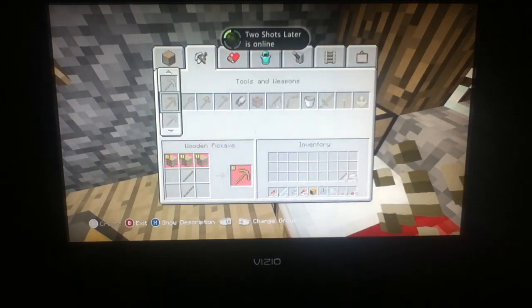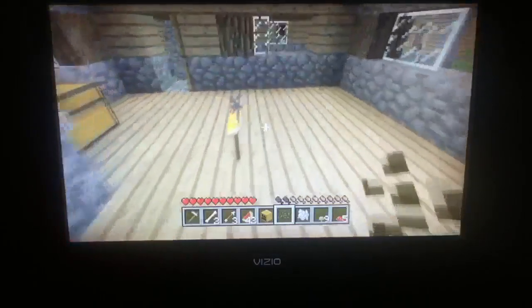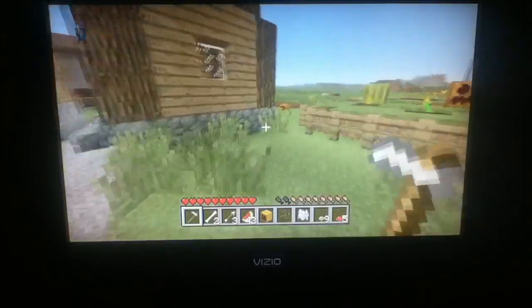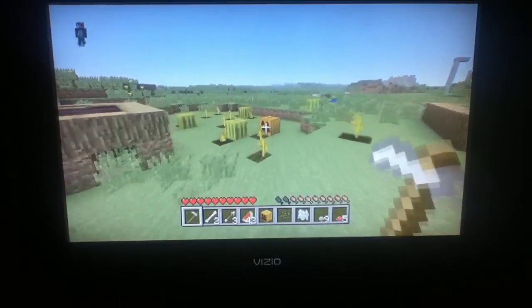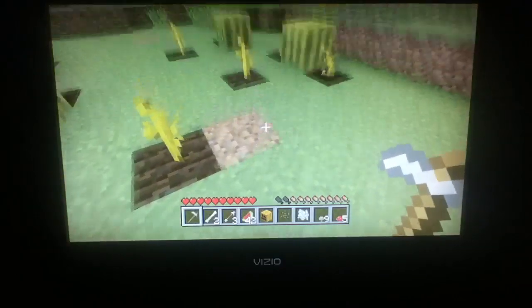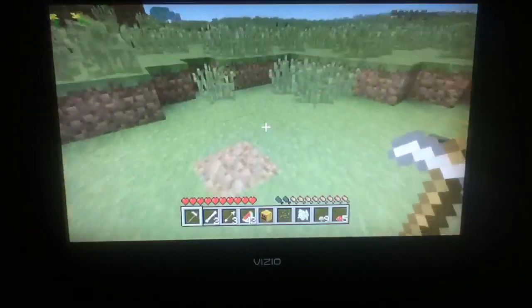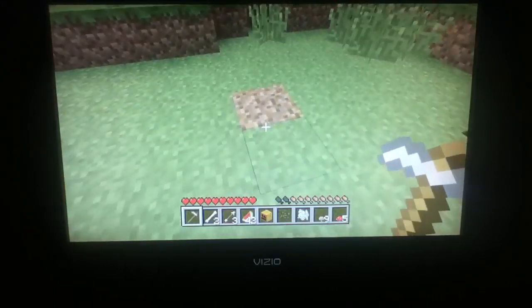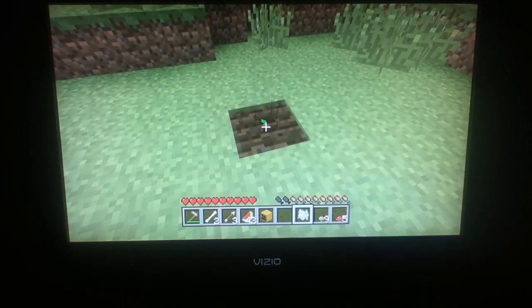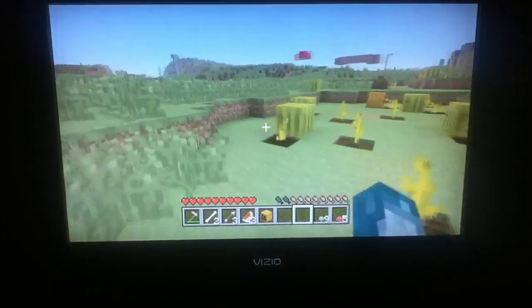Alright, so you get your hoe made, get it out, go to where you want your farm to be. And you place them like — they'll grow here, here, here, and there. They're both connected to one super watermelon. You left trigger to till, and you plant your seed. Then you bone meal it and it will do that, and it will spawn a lot.